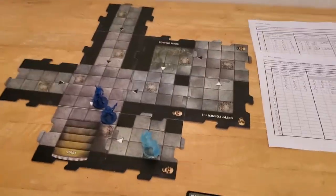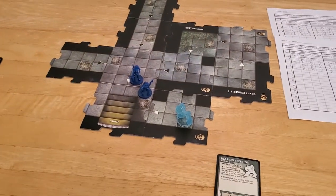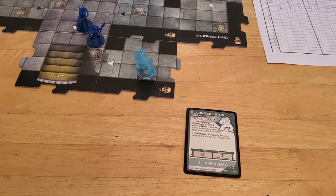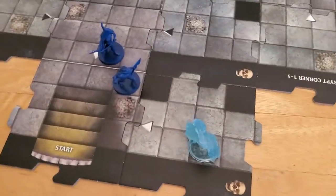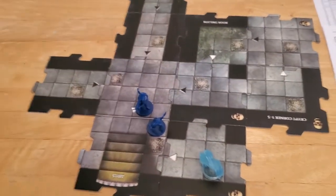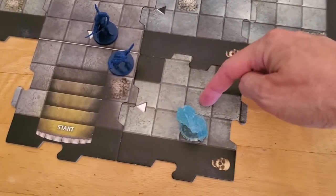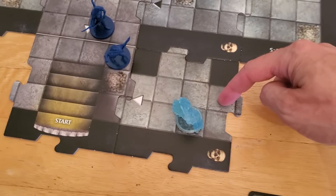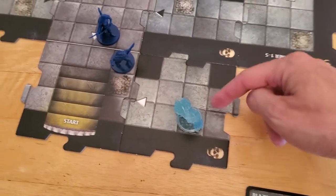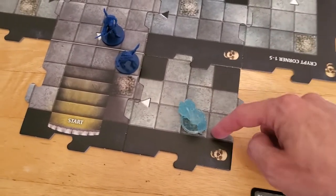Starting turn number six with Arjun. We have this Blazing Skeleton, so we're going to get rid of it, hopefully. Arjun's going to move — he isn't slowed down or anything. All of our slowness is gone. So Arjun's going to move one, two, three, four, five. Let's go ahead and move all the way down here and use his entire speed. That way he'll be adjacent to the Blazing Skeleton and on an unexplored edge.